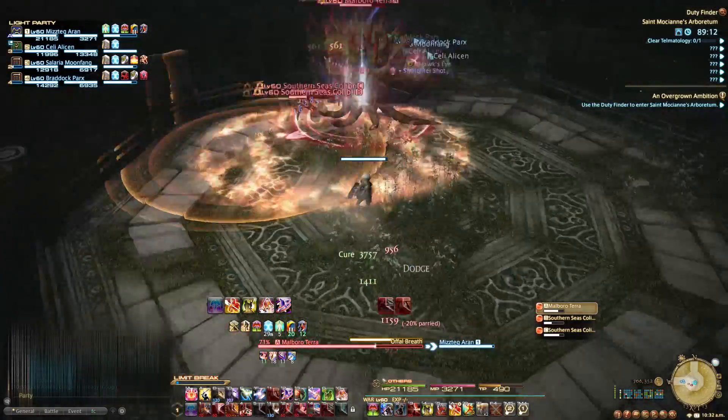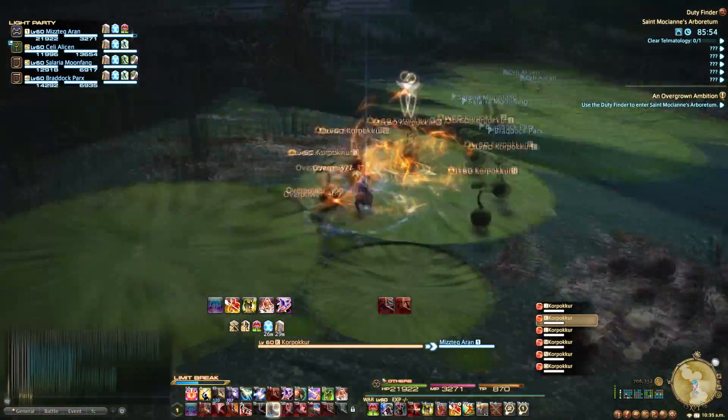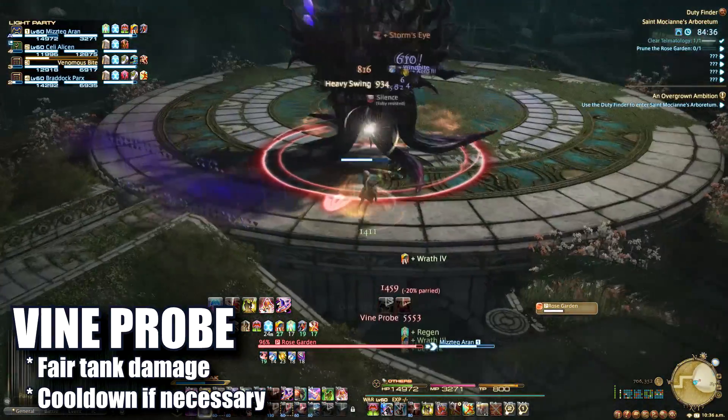The trash in this instance is fairly familiar with mechanics and AoEs you've seen before. Watch out for some surprises though. The first boss is Rose Garden. Vine Probe will hit the primary target pretty hard and undergeared tanks should watch their cooldowns as necessary. Throughout the fight,